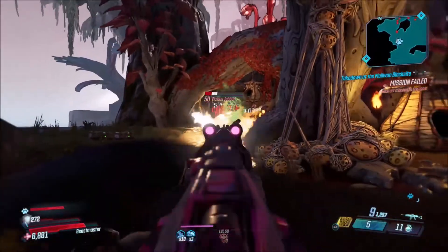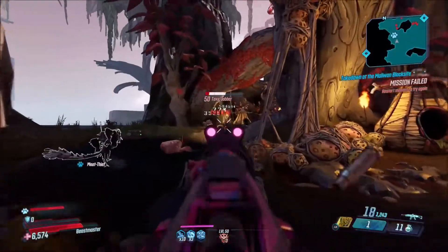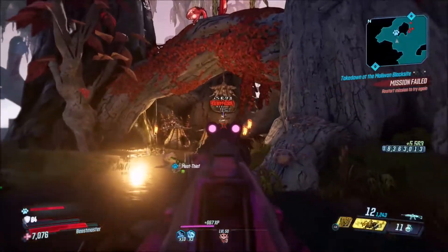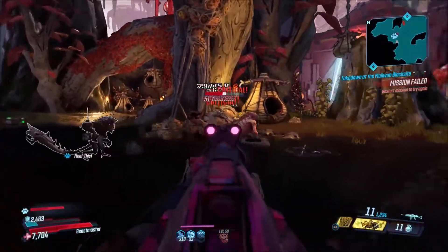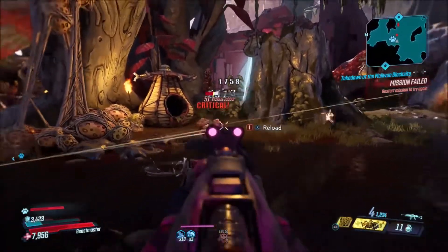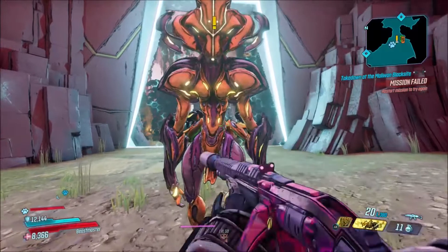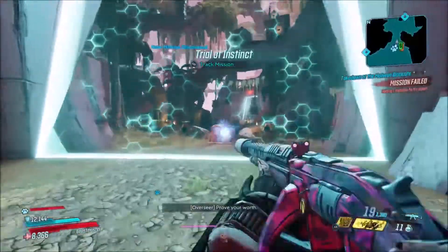In order to get different prefixes on this weapon, you will need to read-only farm, and if you're on console, you'll need to dashboard farm. To do this, kill the final enemy, get it in the mail, check the mail and see what prefix you got. If you don't like it, reset and do it again. It's just that simple.